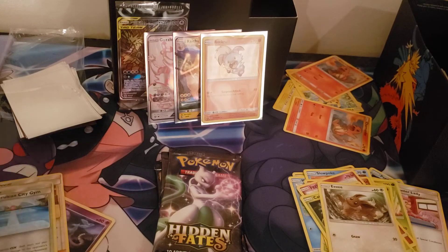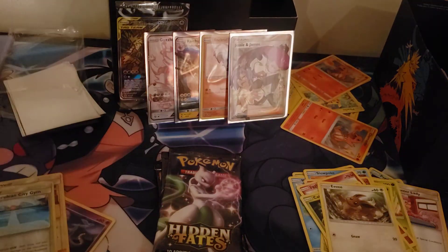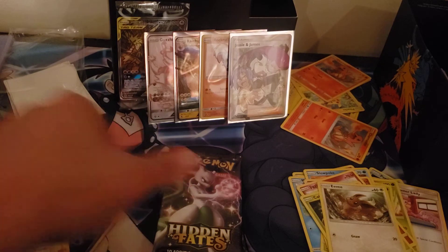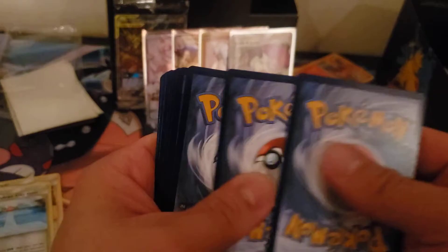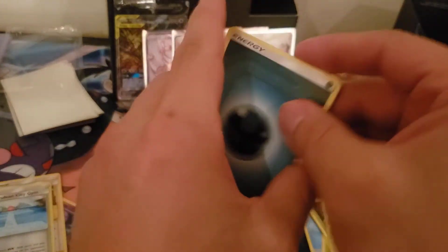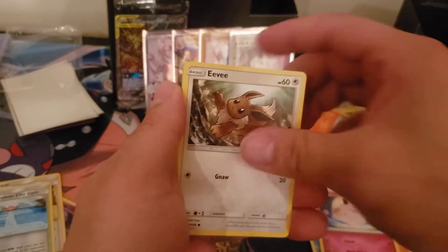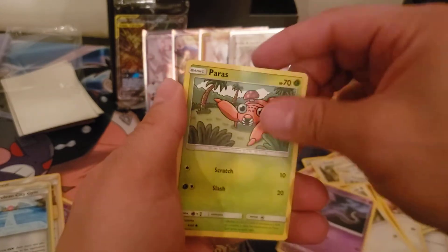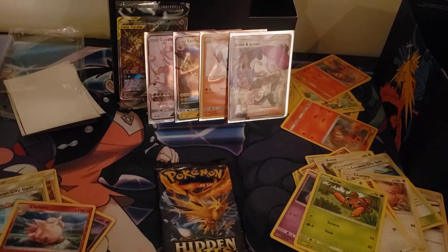Caterpie, Eevee reverse holo — is the Magikarp — and a Jesse and James. That ain't the worst. Three packs, three packs a lot. Hopefully some fire comes out — that would be very good. Dark, Missy's Gem, Chansey, Geodoo, Clefairy, Eevee, Eevee, Paris, Clefable, and Bill's Analysis. What is he analyzing? Analyzing.